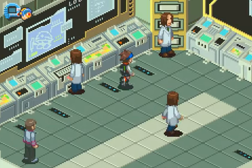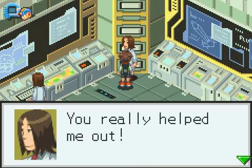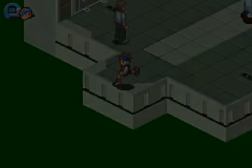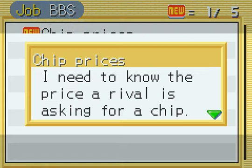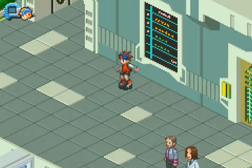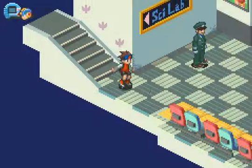You've deleted the virus! You really helped me out — please take this as a reward. HP memory! Thanks! Alright, time to do another job. There's only one more I need to do. I need to know the price a rival is asking for a chip — if he finds out it could get ugly! So meet me at ACDC Square. I know where I need to head — just back to ACDC Town and use Dex's homepage.